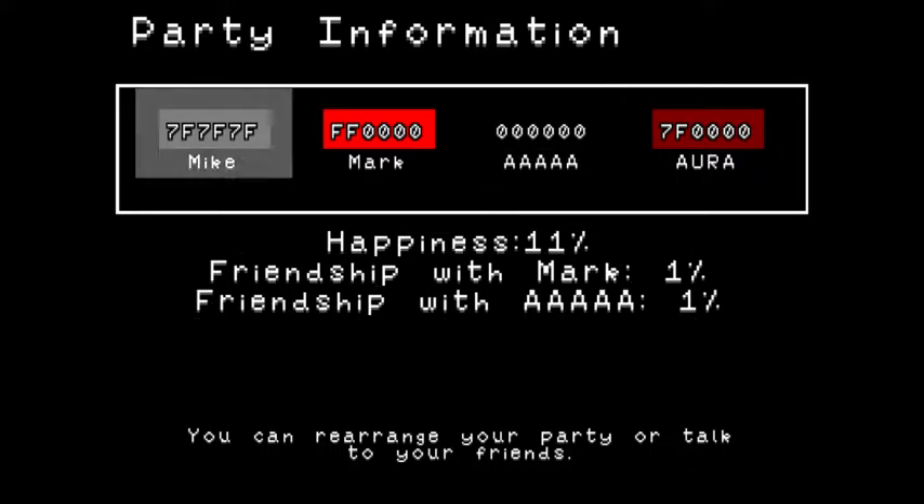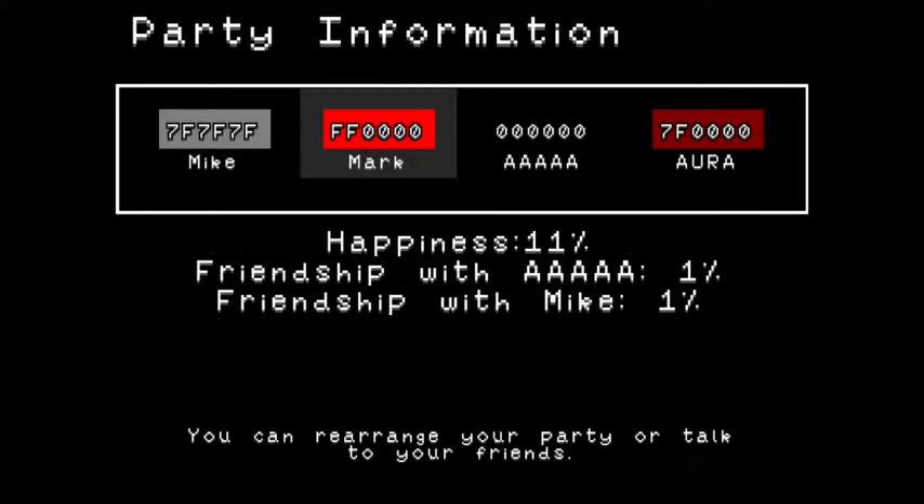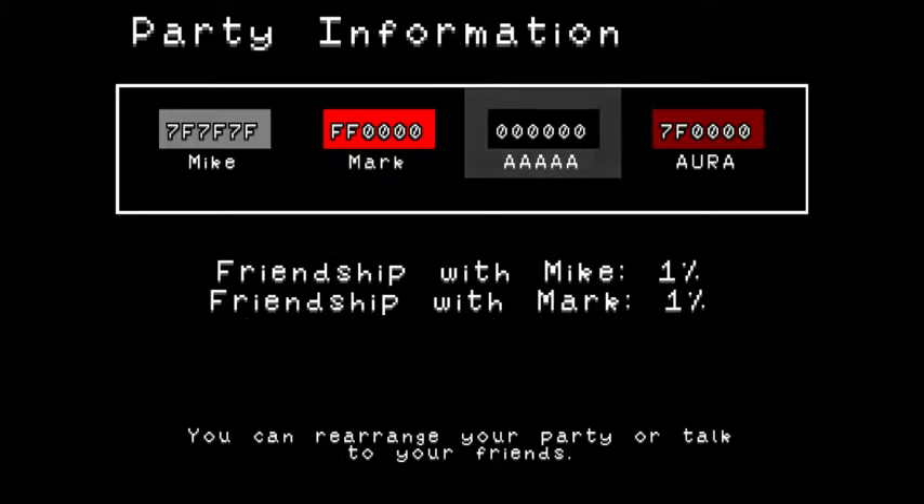Mike has 7F as his red value, Mark has 0 as his green value, and A has 0 as his blue value. So you get 7F, 0, 0.